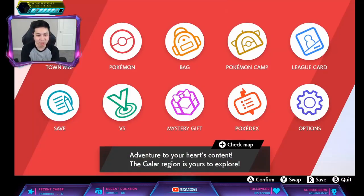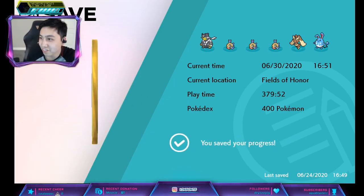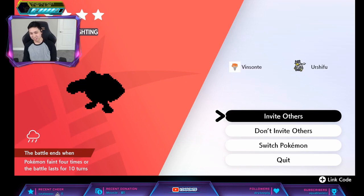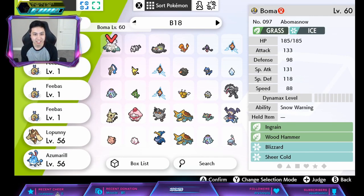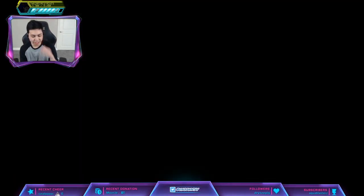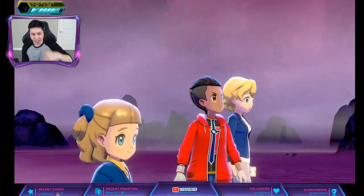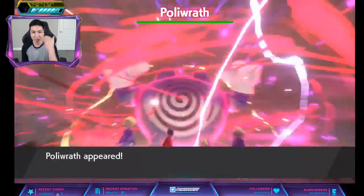I do have a Porygon2 in the den right now — it took me so many tries. I kept getting Crawdaunt seven times in a row, it was so weird. But yeah, here's Porygon2. Bring in your Trace Pokémon — in my case it's a Gardevoir. I'm going to go in, and if it doesn't have the ability Swift Swim, I'm going to restart the game and then we'll just spawn another Porygon2.